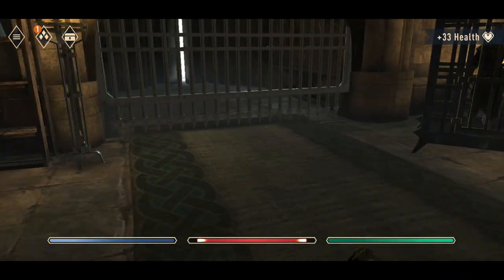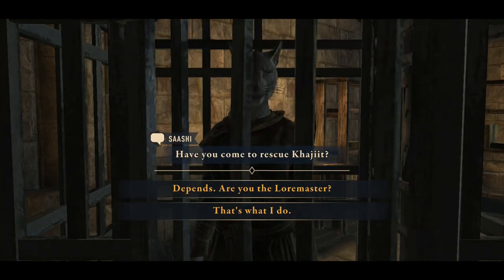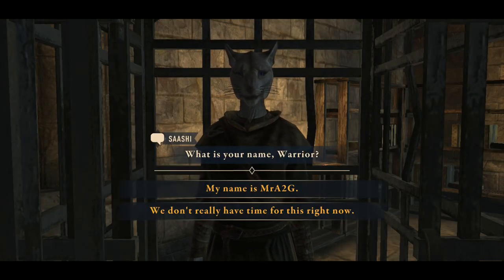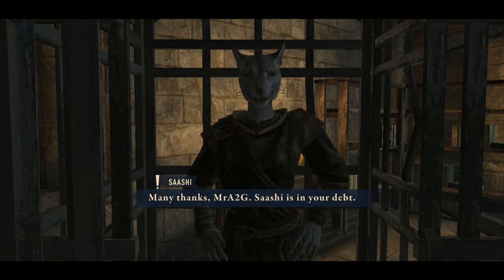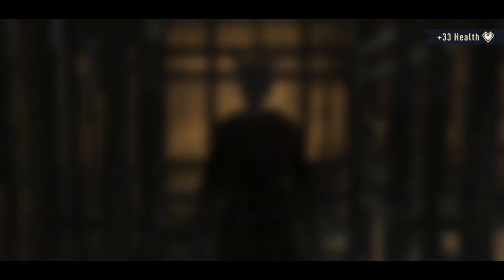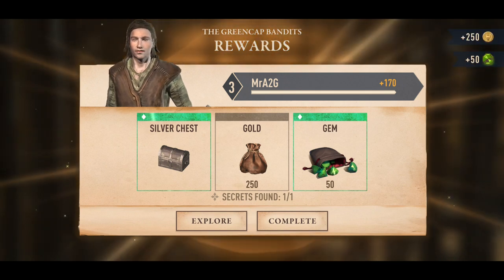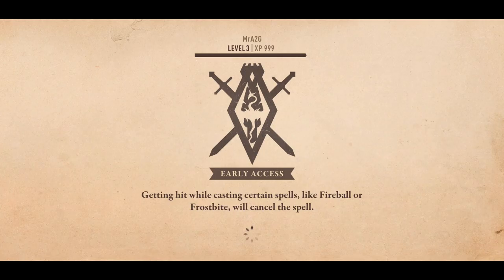Perfect — let's release you finally. My name is Mr. A2G — thank you, perfect, done! Awesome — completed that mission, got some gems, more gold, another chest, found the secret room. That's all we wanted to do. Brilliant!